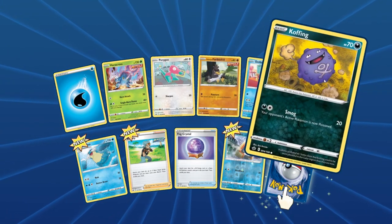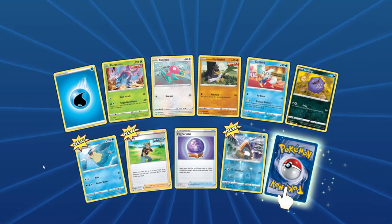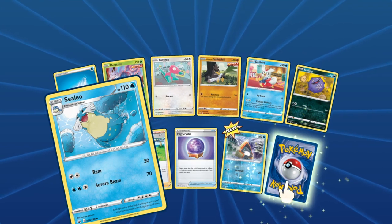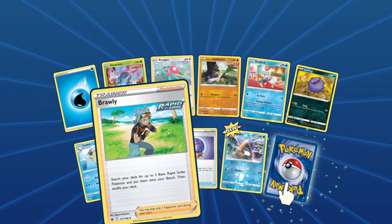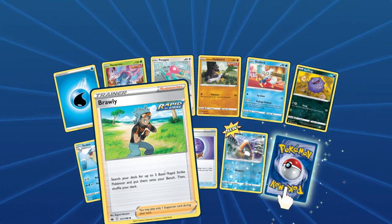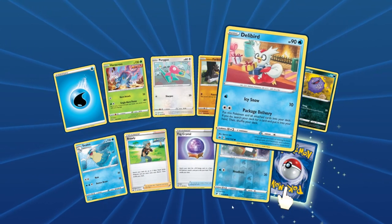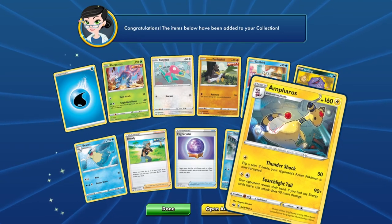Coughing. Wailmer swimming about having a grand old time. Nice, we got a Brawly: switch your deck for up to three basic Rapid Strike Pokemon and put them onto your bench, then shuffle your deck. Another Fog Crystal — those are always appreciated. And we got an Ampharos.